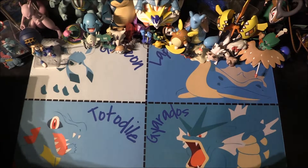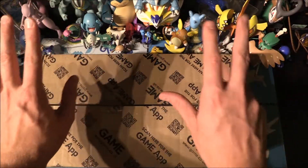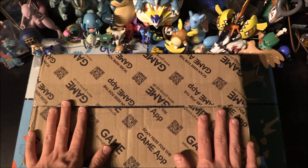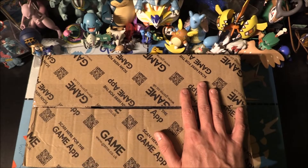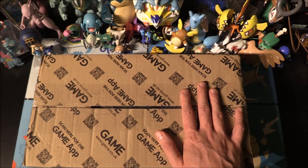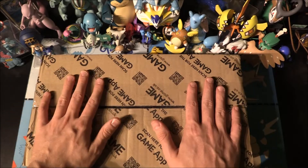We have a box in particular. Now Pikachu's fallen over. You might also notice the background has changed a little bit. We have a box here which I've slightly opened up — this is the main meat of the video. We've got accessories and other products which came out today. We're not going to be opening all of the stuff up; this is the main thing to open and we'll have a look at everything else.